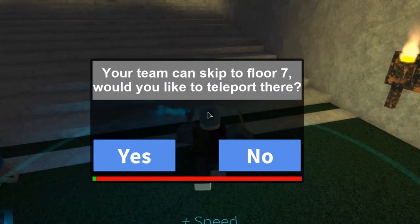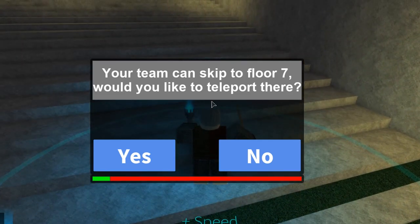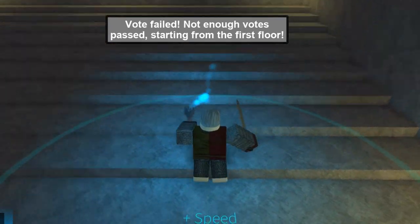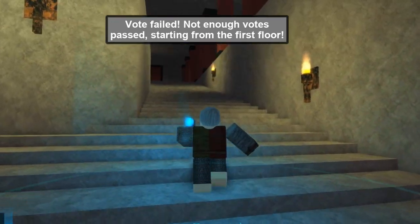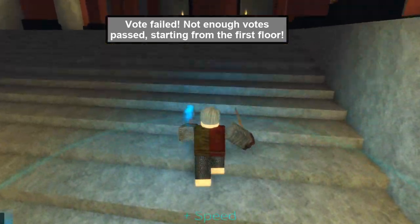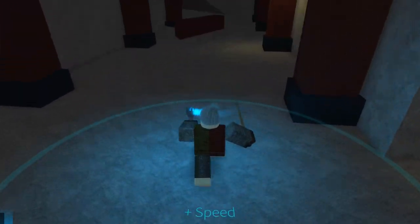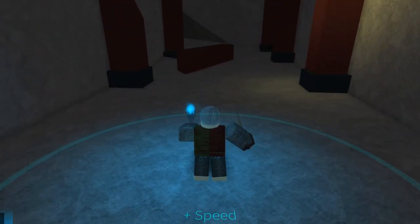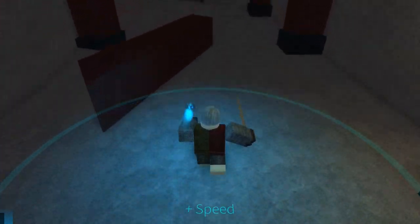When you're high enough for the game to ask if you want to go to a better floor, just say no. If you have better weapons, don't use them — use the basic weapon. So you're just going to go into the tower, and sometimes you already get two enemies right at the start, and sometimes you don't.